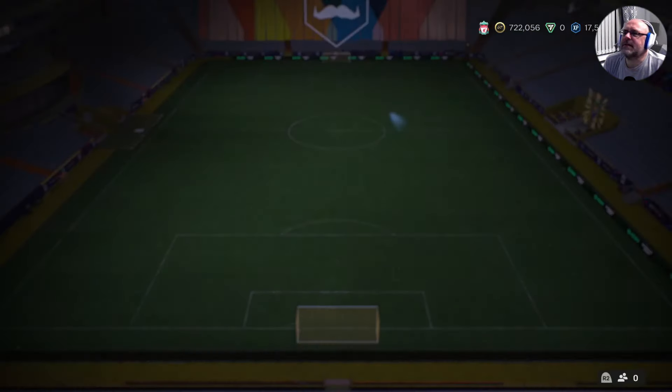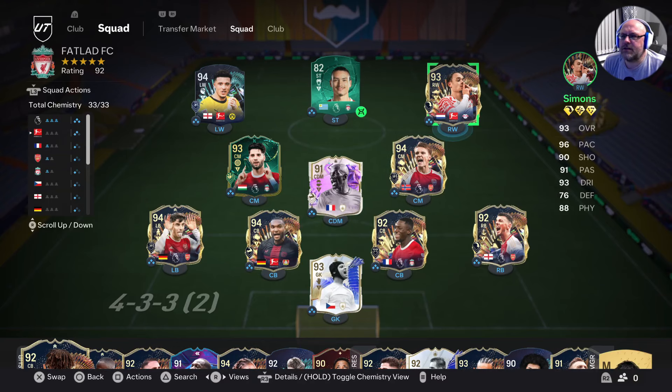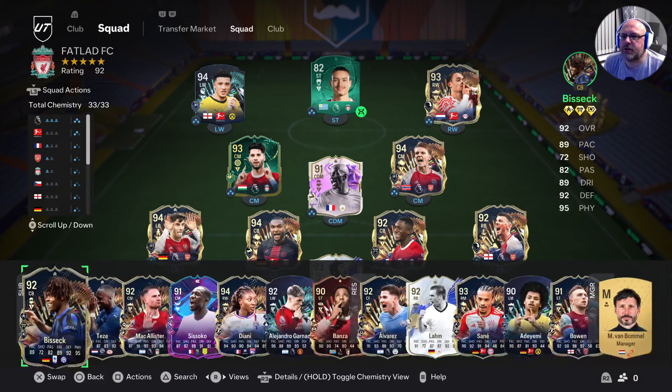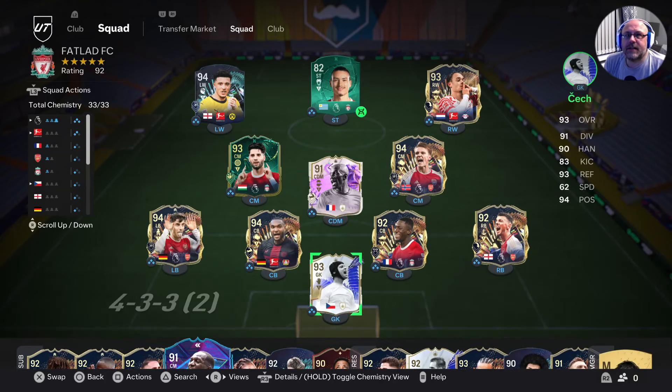The team that we're going to be using is just my main team, but I've just stuck Darwin in there. As you can see, Zobo has finished off as we'd covered previously. Really loving this Xavi Simmons card at the minute — he's doing a lot of good work up front. We've also got Sissoko in. After each game I've got an 83x10 pack — I've got three of them — so we'll play a game, open an 83x10, play a game, so on and so forth. Let's get straight out into the gameplay.